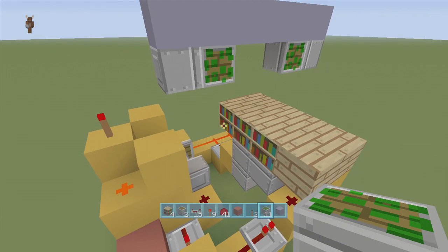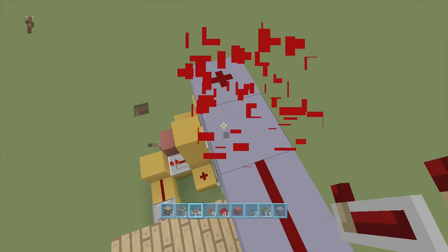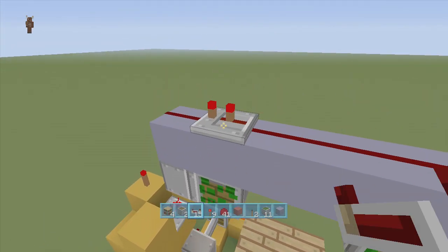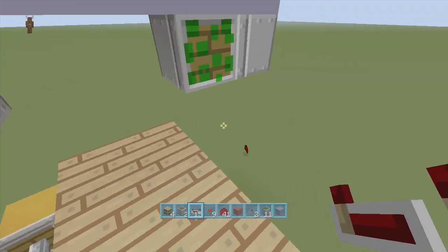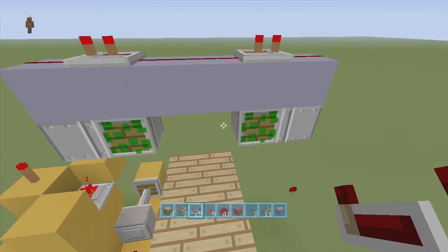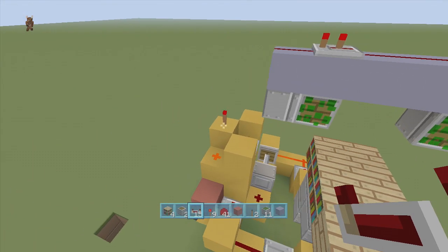So it's going to look something like this — we've got four lines of dust right along the top, and we still have our off-torch over here. Right above the two sticky pistons facing outwards, we're going to put a repeater going this way. Right above each sticky piston, we're going to put a repeater on two-tick delay — do the same thing on both sides.